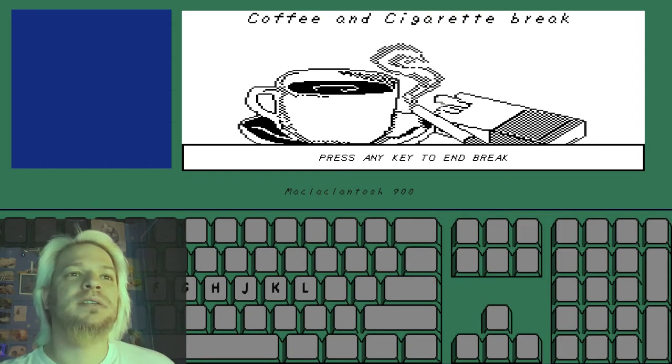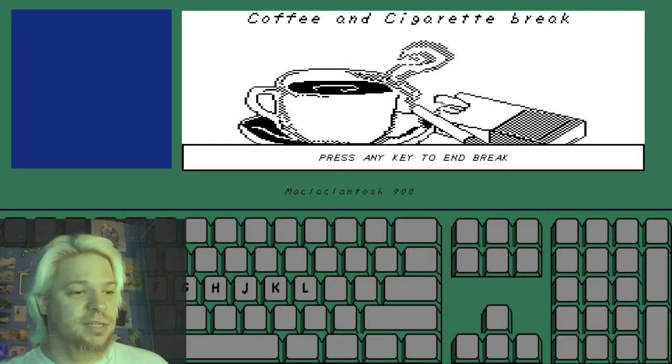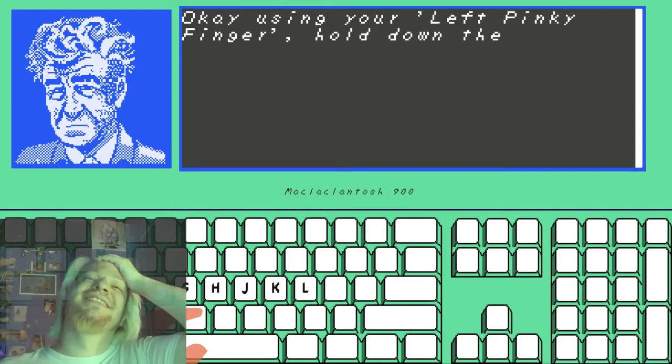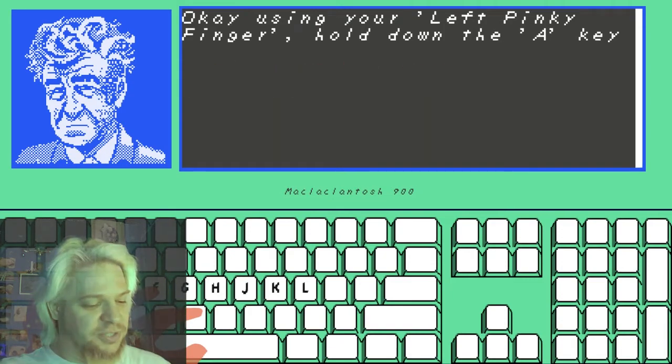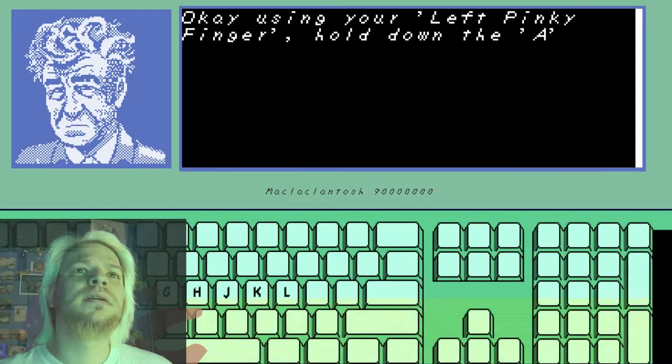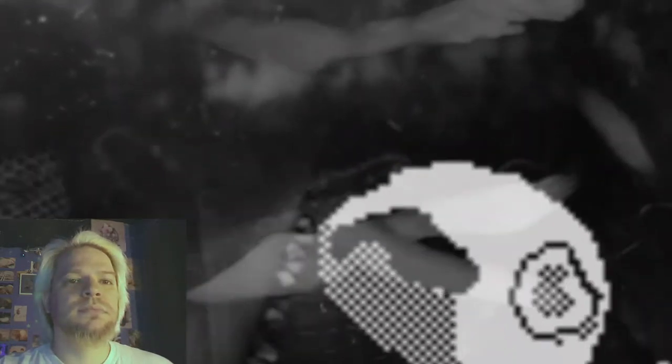Maybe I got some Xanax or Codeine. Press the E key to end break. I didn't even see that. Okay! Using your left pinky finger — I like how there's gold — down the A key! I'm holding down the A key with my left pinky finger right now. I'm doing it! I'm not supposed to... still holding it? Hmm... nothing. Come on! It's a little rest. My baby! I'm still holding!